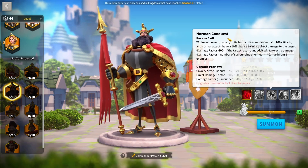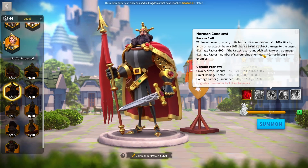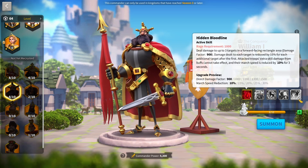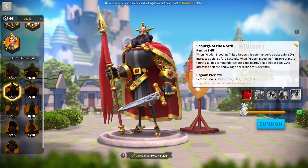It seems this proc does not display a cooldown, though I think instant damage effects have an inbuilt cooldown of around 5 seconds — so it might have a 5-second cooldown; I'm not 100% sure. His fourth skill: whenever he uses Hidden Bloodline and hits a target, this commander's troops gain 20% increased defense for 3 seconds. That is a nice boost tied to the active skill.